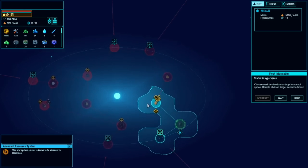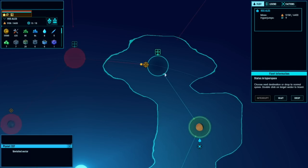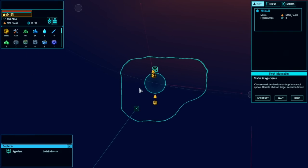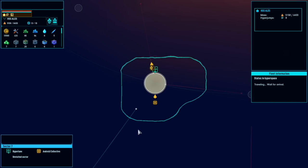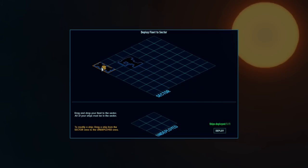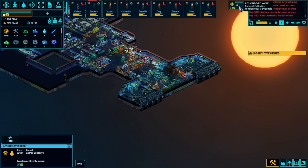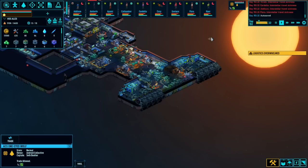We're going to get a little bit of hyper sickness unfortunately, because we still don't have hypersleep chambers. Let's click on that to take us up there. Everyone's going to need 15 hypersleep chambers - we're going to need like a ship just full of hypersleep chambers. We've jumped in and there's a ship here - oh, you're the Android Collective. Let's trade with you. You don't have any carbon though, which kind of sucks. We'll probably meet you later anyway.